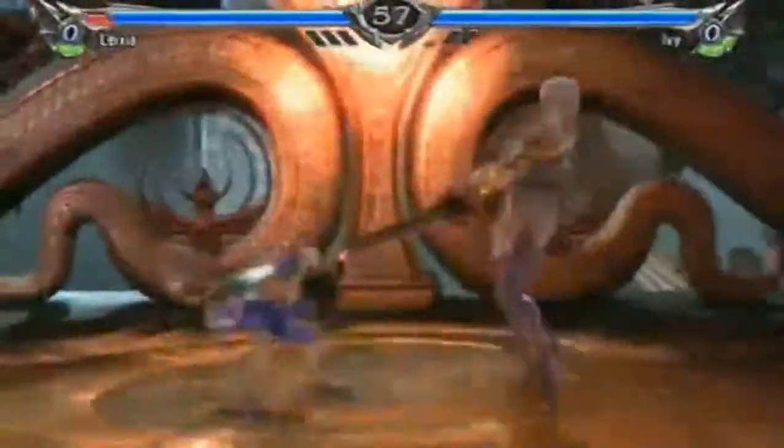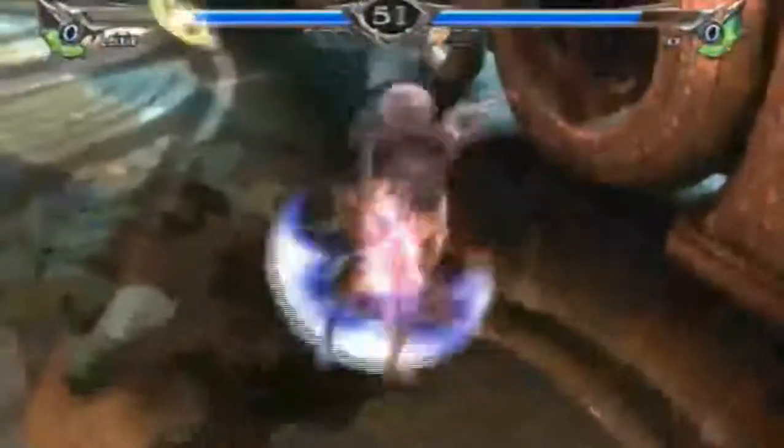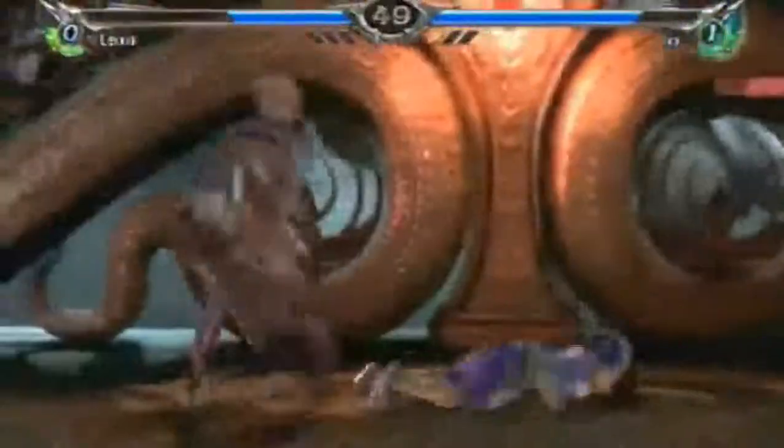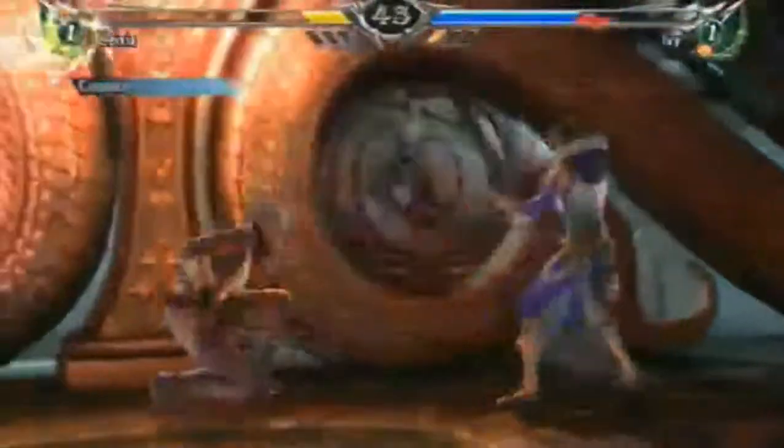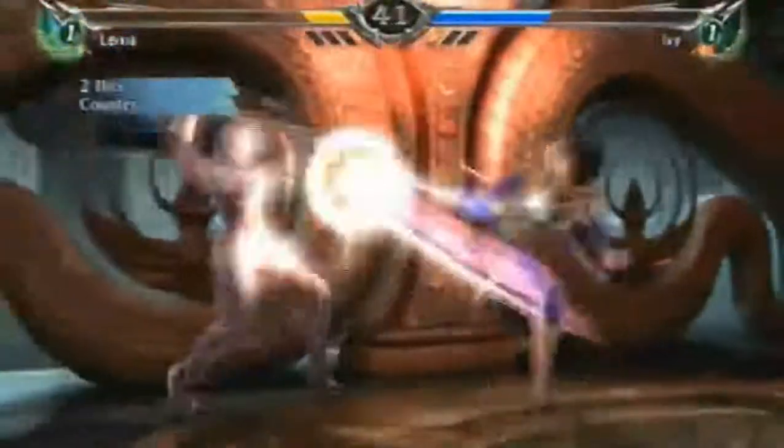The mechanics in Soul Calibur V work similarly to other games within the franchise and in the 3D Fighter genre. Each character has access to a variety of high, mid, and low attacks of varying range depending on their weapon, as well as short-range but quick kicks. In order to block an incoming attack, the opposing player must quickly block from the direction he or she is receiving an attack.